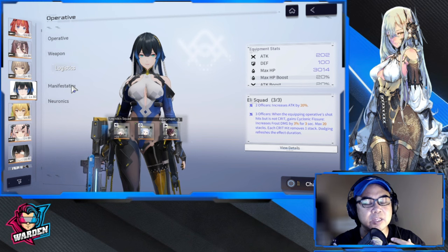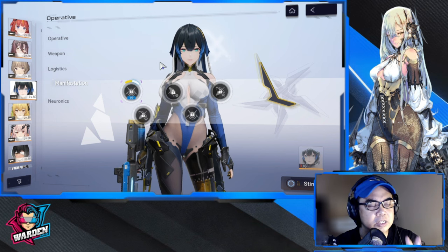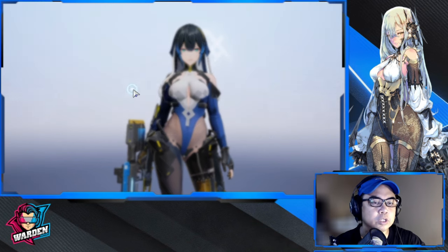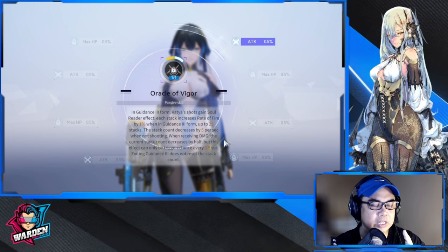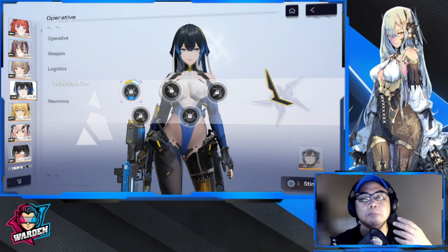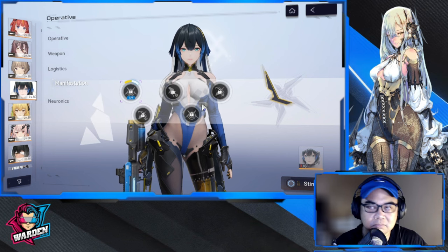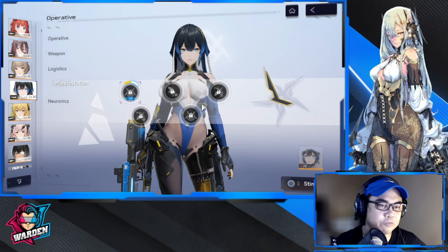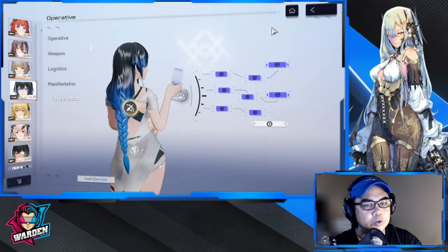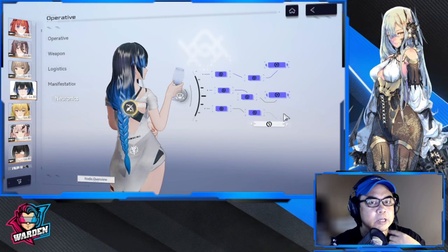We'll discuss more in the build guide. For her manifestation, she's going to be good — she'll require one copy for M1, which increases her rate of fire in Guidance Form. That is very important. Just secure the first copy, then mine or farm the rest, and you're good. For neuronics, we'll talk more in the build guide.